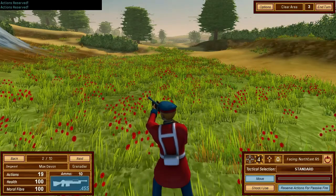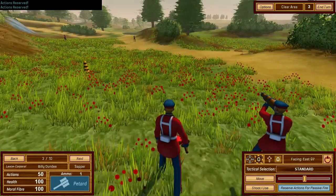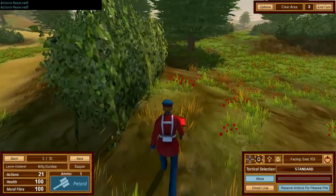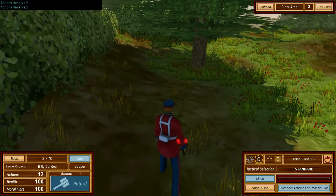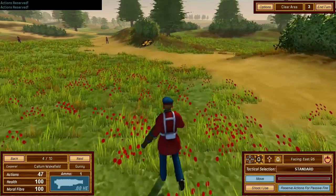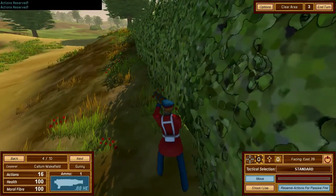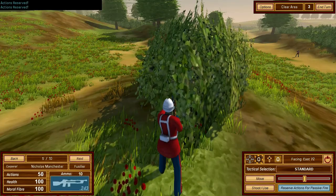Something shot at me! Quick, get over to that bush. Which direction did it come from? Down the road a bit — the nerves are starting now. It's always worth reserving a shot. There's a courage stat — moral fiber — which will probably go down as people die.